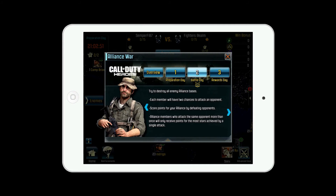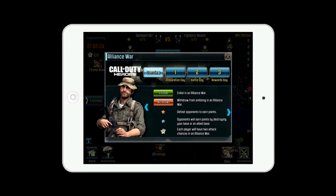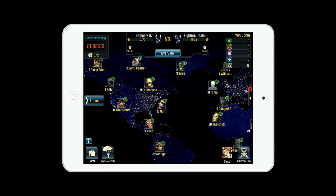Number two is Battle Day — you go in and destroy each other. You get two attacks each, just like Clash of Clans, two attacks per person on your team. After the score is tallied, you have Rewards Day, where rewards are given out to both the losers and the winners. Everybody wins in the end.